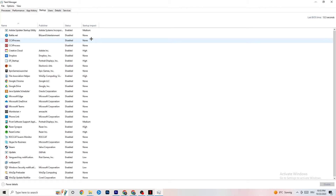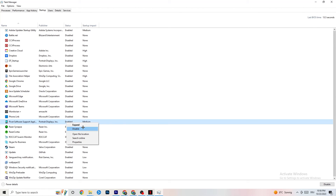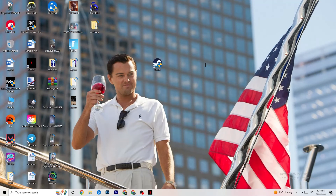Next, go to the Startup tab in Task Manager. When your PC starts, many apps launch automatically and run in the background, reducing performance. Right-click every app you don't need running in the background and click 'Disable.' Do this for every unnecessary startup app to reduce CPU and GPU usage.